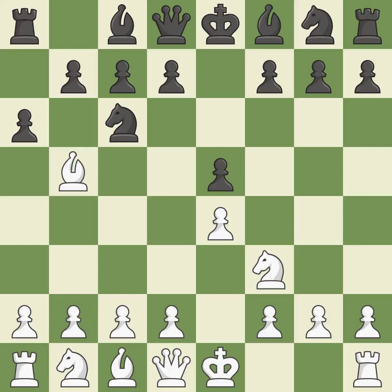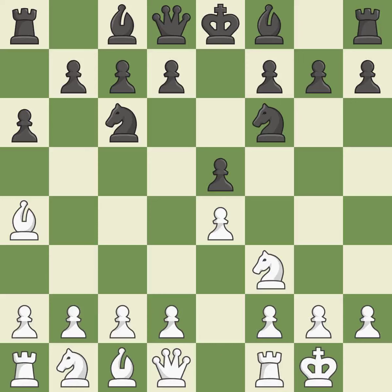A6 forces the bishop to decide: exchange or retreat. Ba4 safely retreats the bishop while keeping pressure on the knight. Nf6 attacks the undefended e4 pawn and develops the knight at the same time. Castling gets the king out of the center and prepares to develop the rook to e1. Be7 develops the dark-squared bishop and prepares to castle.